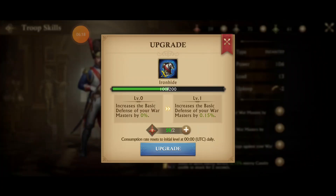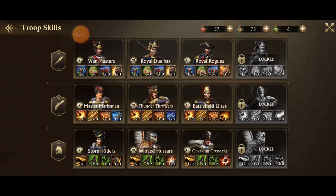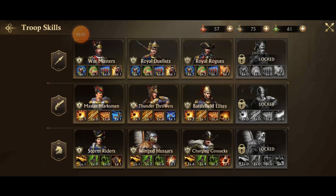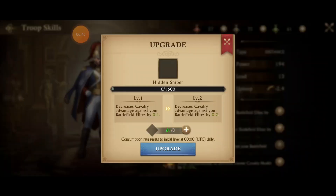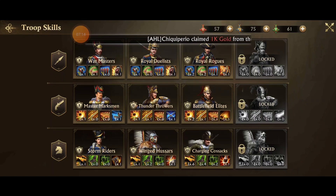If we upgrade again, every single skill goes up by one badge — that's very important. The other important thing — the reason I'm taking a balanced approach — is that when I go back into distance, distance is still at one badge. Even though I spent infantry upgrades, distance remains unchanged. Same thing with cavalry. Because of that, I'm taking the balanced approach.